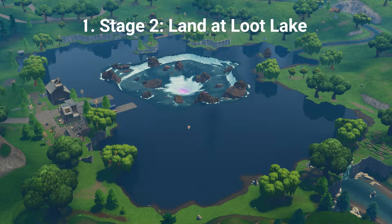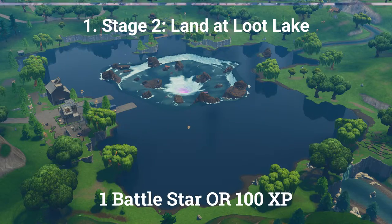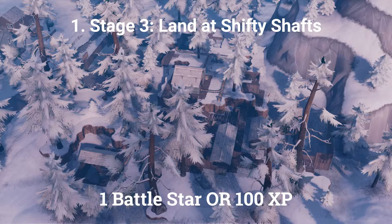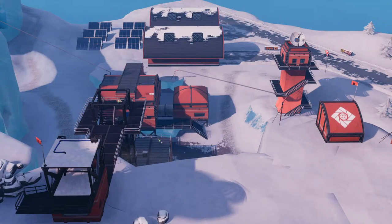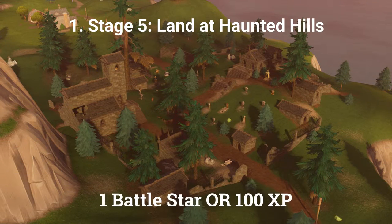The second stage is: land at Loot Lake, worth 1 Battle Star or 100 XP. The third stage is: land at Shifty Shafts, worth 1 Battle Star or 100 XP. The fourth stage is: land at Frosty Flights, worth 1 Battle Star or 100 XP. The final stage is: land at Haunted Hills, worth 1 Battle Star or 100 XP.